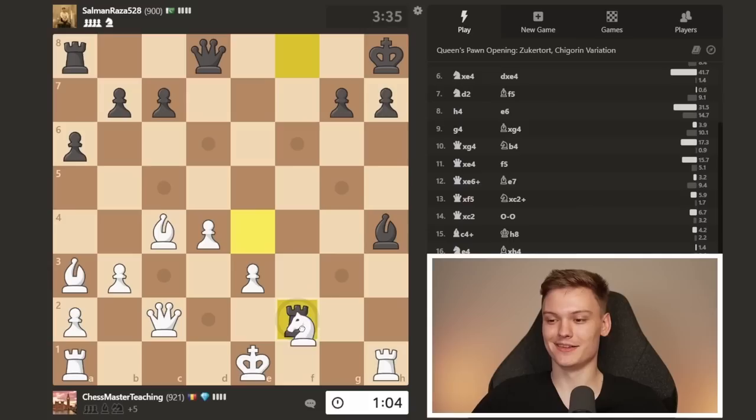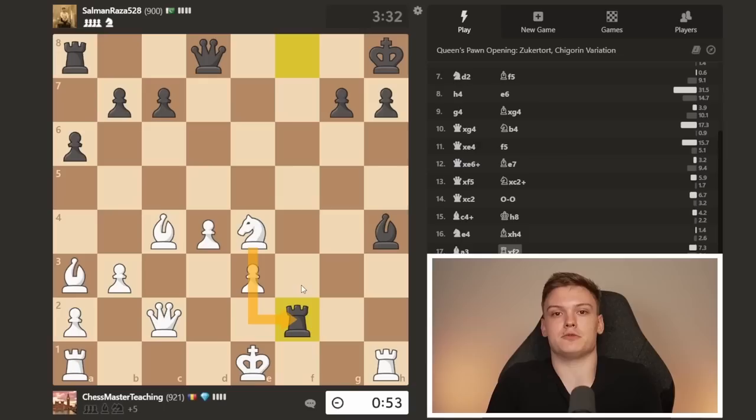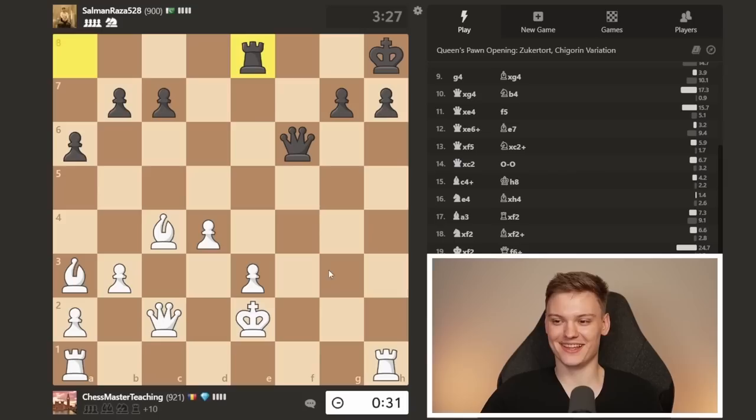Opponent going full aggressive, gambiting everything. He plays rook f2 because obviously the knight does not move backwards — it's just been added in the recent patch, this was not a thing so far. So you're just taking. I'm going to do this — hopefully he's going to do another queen blunder. Threatening checkmate. I can do checkmate in a million different ways here. Just going to end the game in this way.